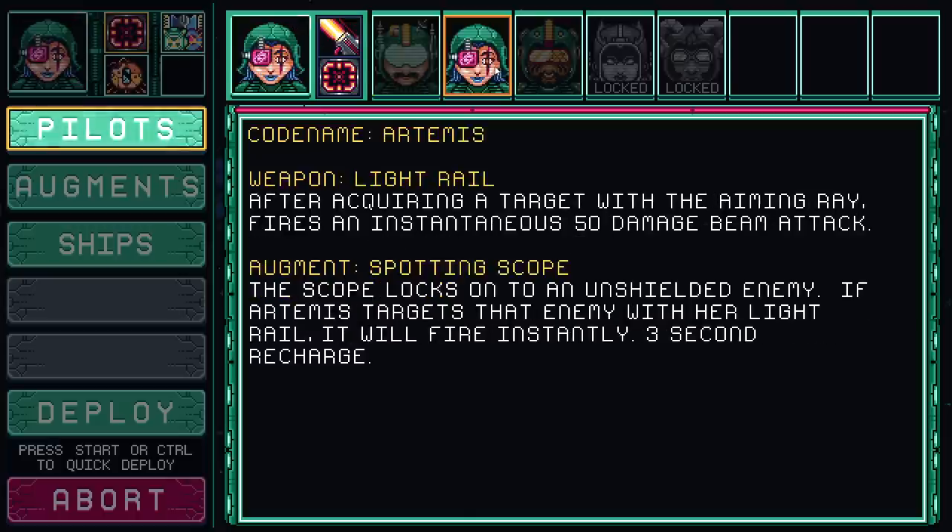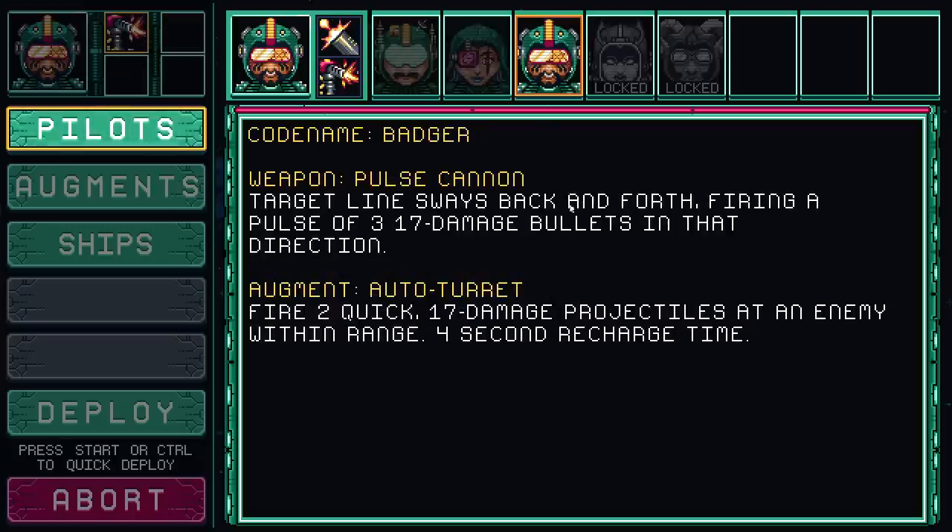Artemis has the light rail - it locks onto a target in front of you and fires a laser at it, very good for single target but you need other stuff to support it once the screen gets really busy. Then there's Badger who has the pulse cannon - it's basically a windshield wiper on the front of your ship firing machine gun bullets, going back and forth spraying bullets in a fan motion. Every single gun in this game plays differently, and that's actually really nice because that's kind of hard to pull off.